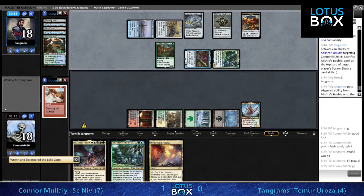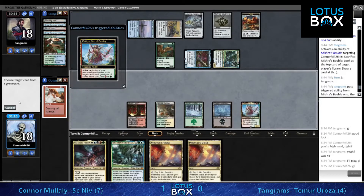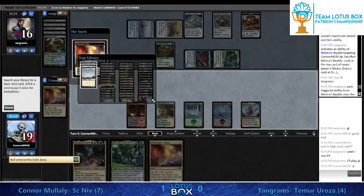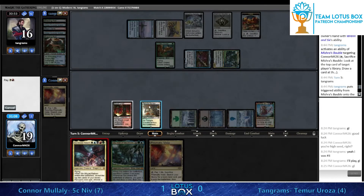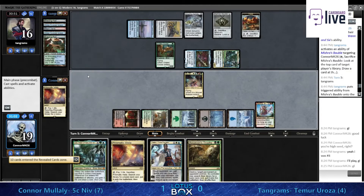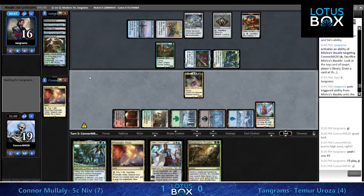There's the bobble - no second land. Klothys going to exile a spell - I'm going to exile that Boil. Drain for two and then Niv-Mizzet comes down - this is going to be a blocker for Uro, and as long as there are no lands, bouncing that Uro is going to keep it from ever being a relevant thing again.